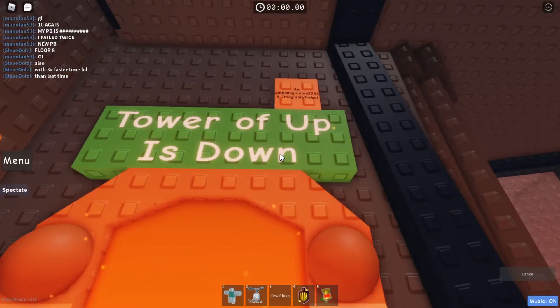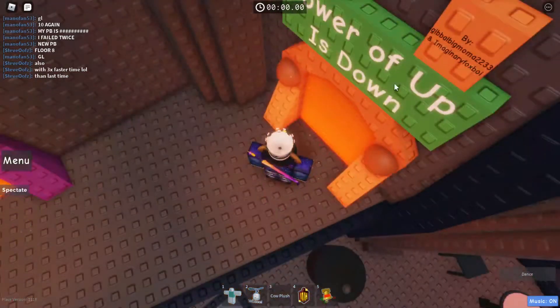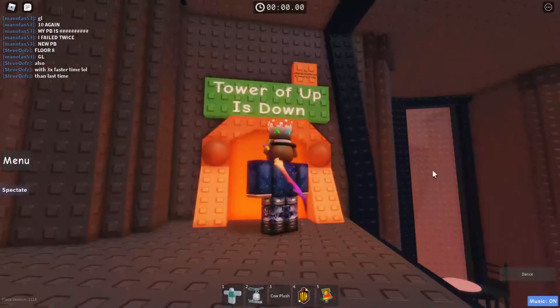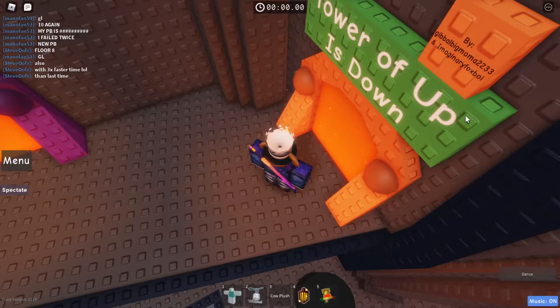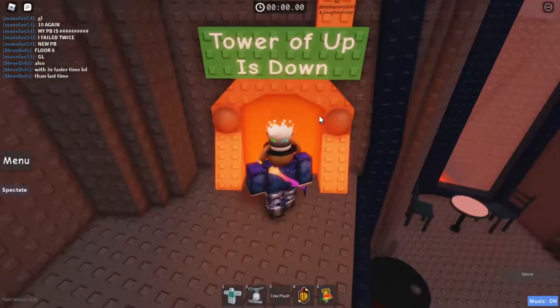The Tower of Up is Down, by — I'm not even gonna try and pronounce that name — and Imaginary Fox Boy. Okay, here we go.